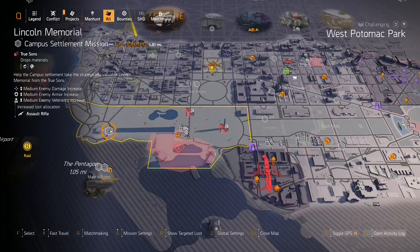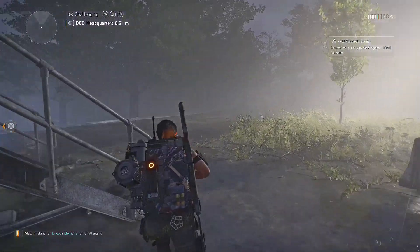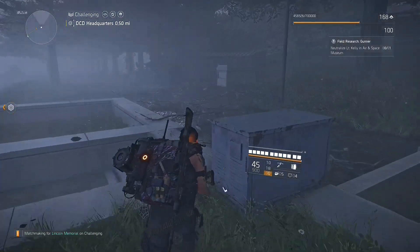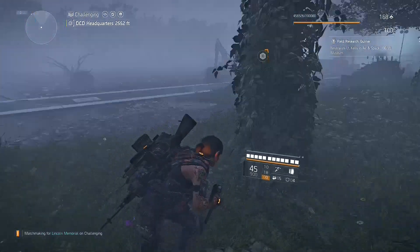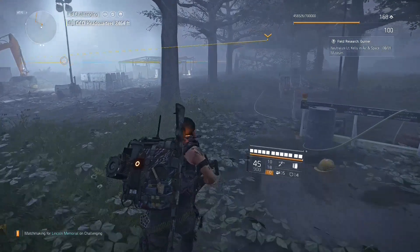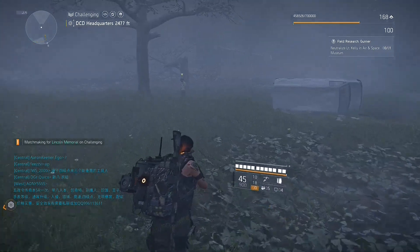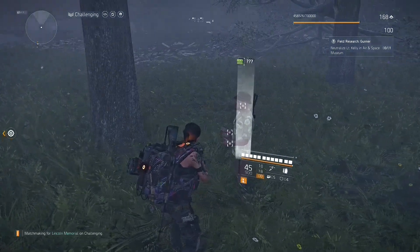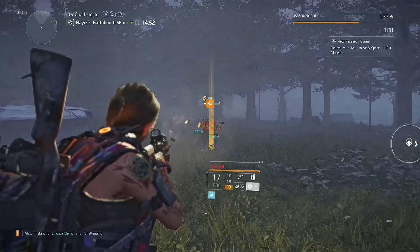The next location is the Lincoln Memorial. Fast travel to that spawn point, turn around, and run toward the Washington Monument, hugging the right side toward a cluster of trees. He's not always here, but he does show up occasionally. Important note: if there are any NPCs fighting each other nearby, he won't spawn. If the area is clear he'll usually be there, but even one NPC nearby makes him run away.